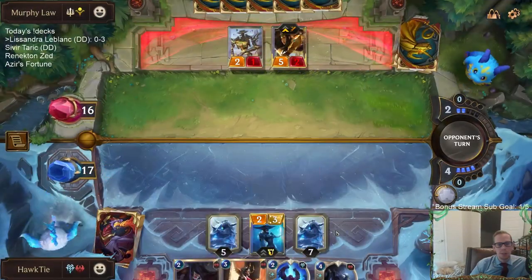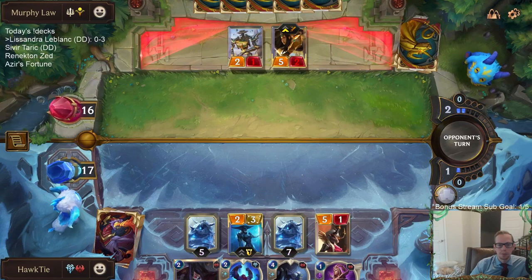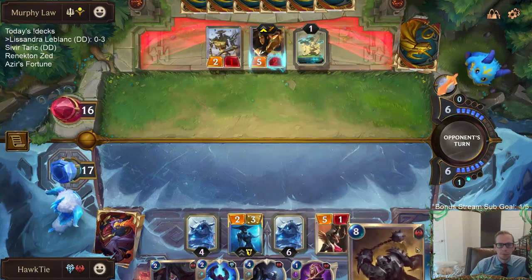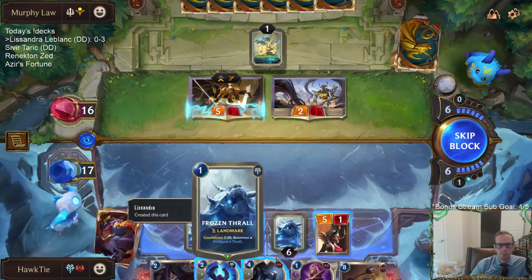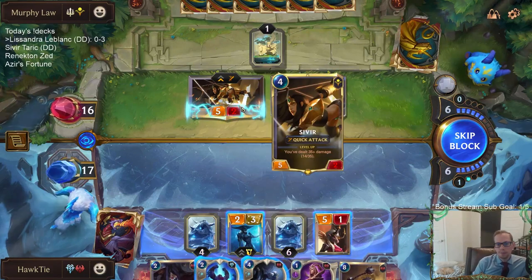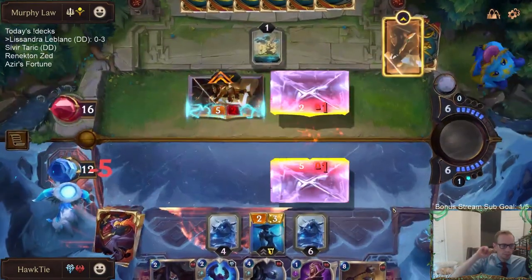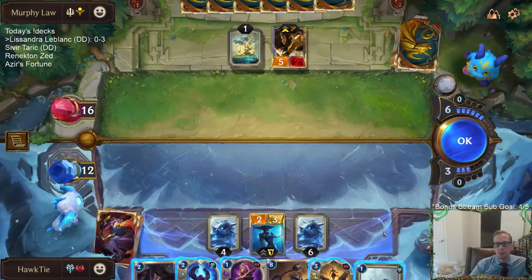Draclorn Inquisitor is our way to speed up the countdown on the Frozen Thralls. I block with the five-one — that'll be three. If I Troll Chant this, I still have stuff that kills my Lissandra. Having a Rosen Sentry would be awesome to help draw more cards and be on a better spot on the curve than that five-one.